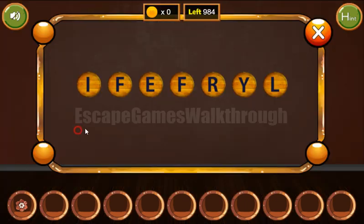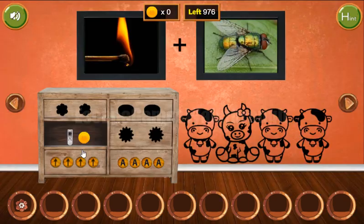The two pictures are fire and fly, so firefly is the result — firefly. We've also got the remote and the coin.